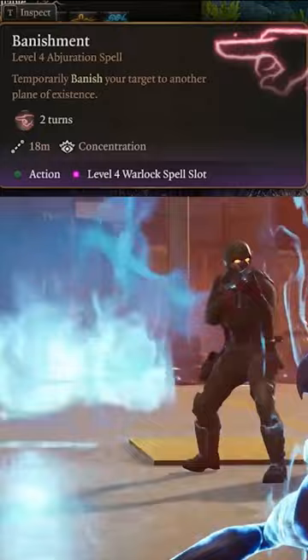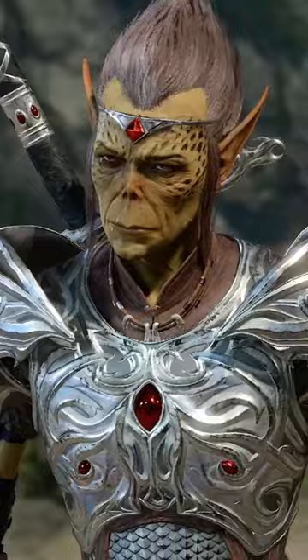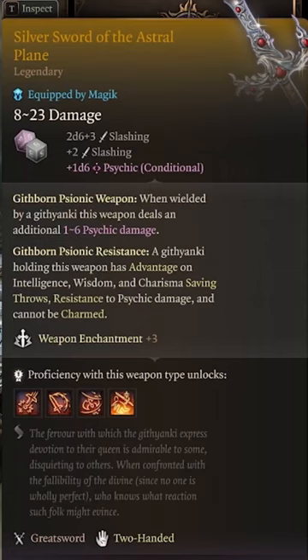Use Banishment to send your enemies to Limbo, or summon allies from there with the Minions of Chaos Invocation. Keep an eye out for Voss in Act 1 to get your Soul Sword as soon as possible. Then show your enemies why they call you the Dark Child.